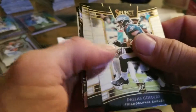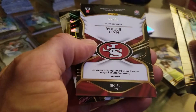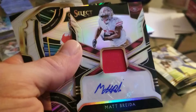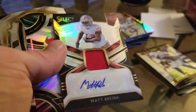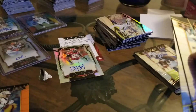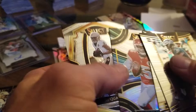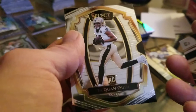All right guys, the last pack — let's make it good. Eagle, Dallas Gobert rookie card. Another Bradley Chubb. San Francisco — Matt Brita, 10 out of 99. We got a Patch Auto here! I ain't gonna lie, I don't know who this guy is, but if any of you guys can tell me if he's any good, let me know — that's a nice card. We got a Patrick Mahomes right there — that's nice. That's not the one I wanted, but hey. And a Traquan Smith rookie card.